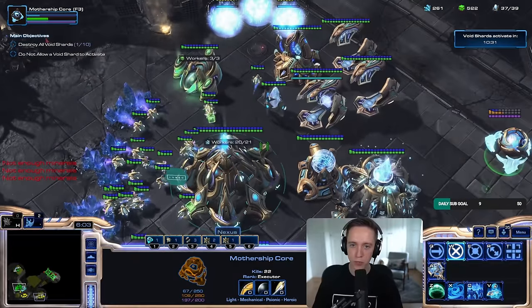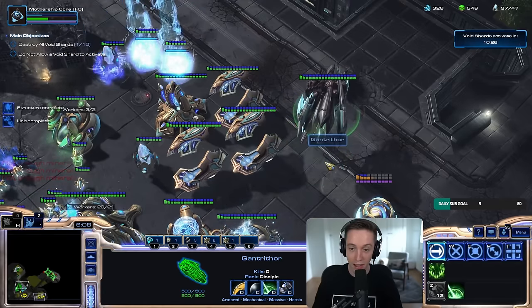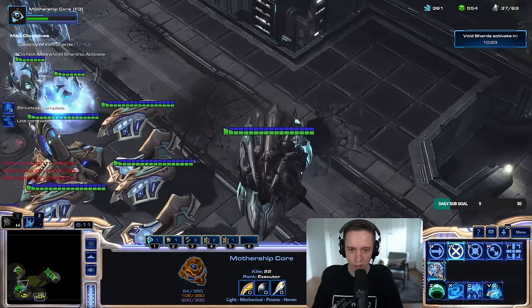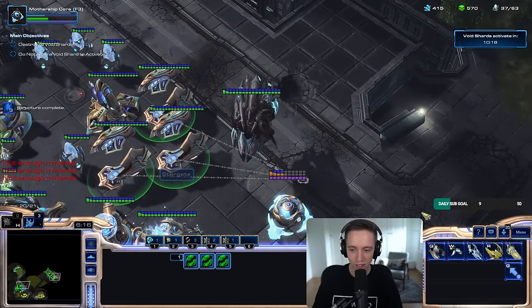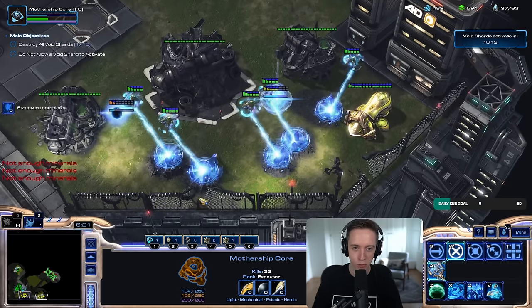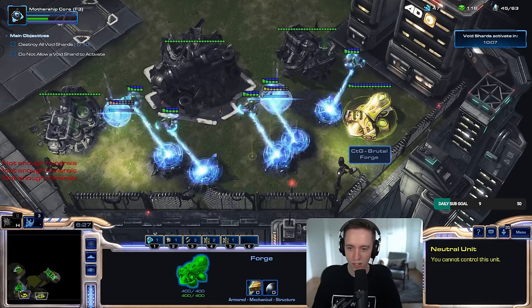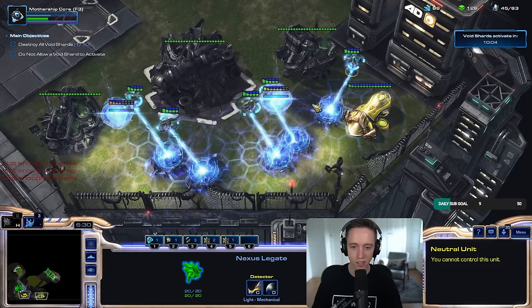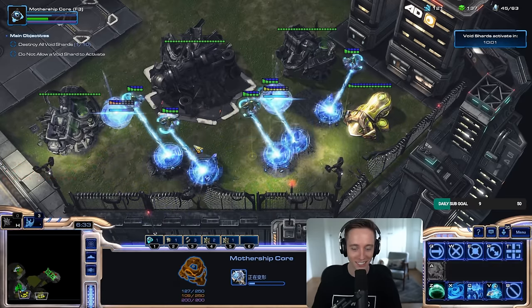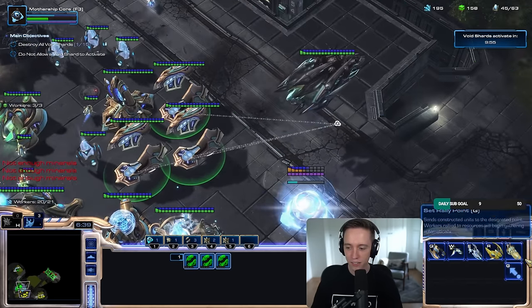The Mothership Corps was pretty good, but not quite this good. Oh my god. I made the Gantry Thor?! Yeah, I believe the first carrier that comes out automatically goes to the Gantry Thor. That seems reasonable. Wait, you don't even need a Nexus to mine your resources? That's hilarious. Very balanced. That seems perfectly balanced.